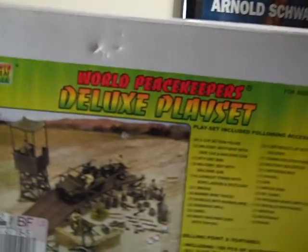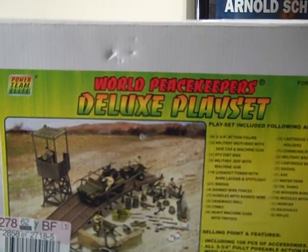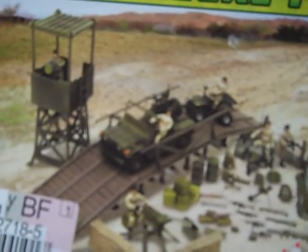First we got the World Peacekeepers play set. That's right, for $25 at JCPenney you can get this set, which is a 108 piece set, which pretty much has everything you'll ever need to make stuff and dioramas.